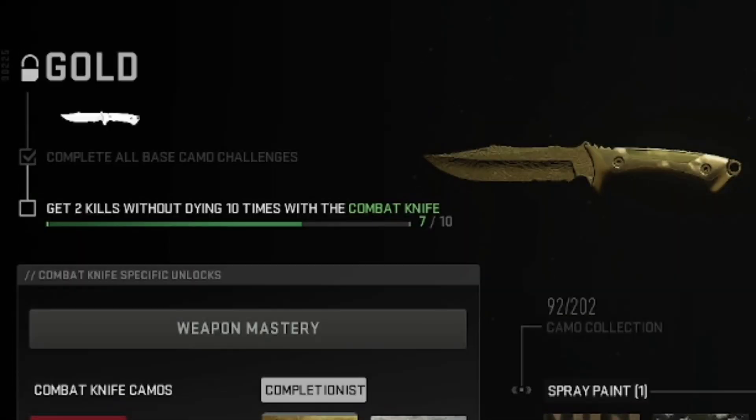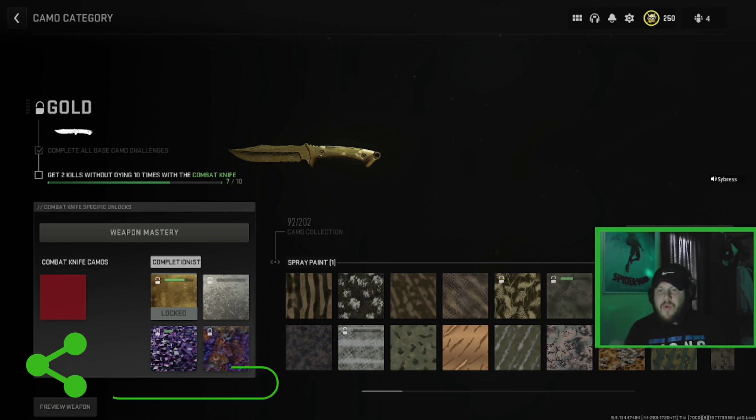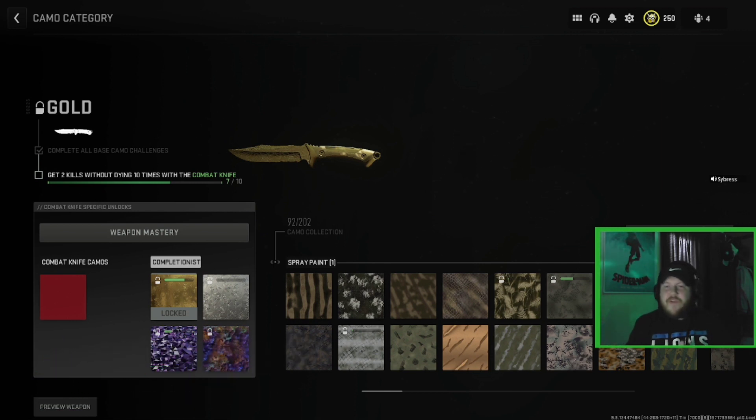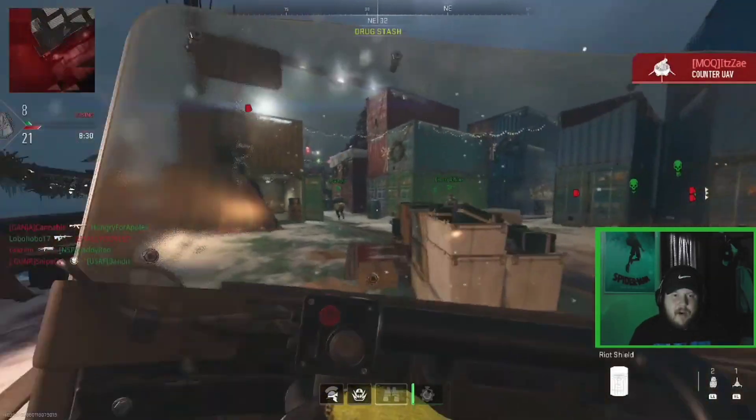To get gold camo for the combat knife we need to get two kills without dying three more times. That way we unlock gold camo and the platinum challenges as well. Then we'll move on to the riot shield in the next episode. Without further ado, let's get right into the gameplay.